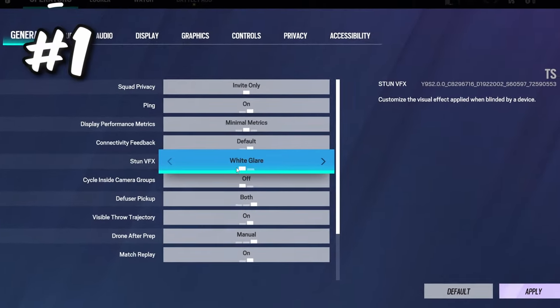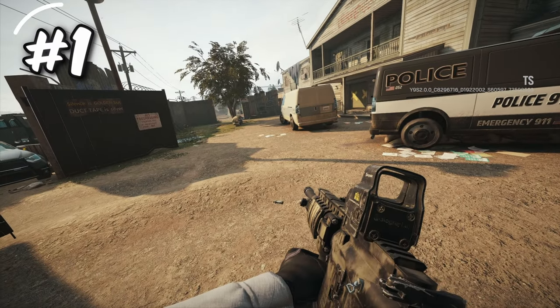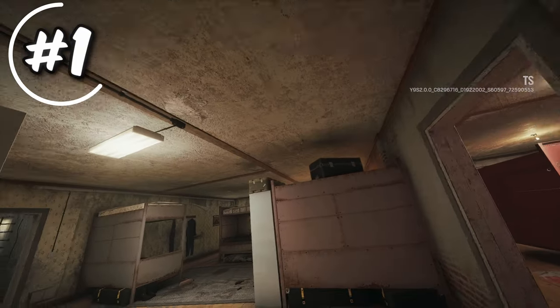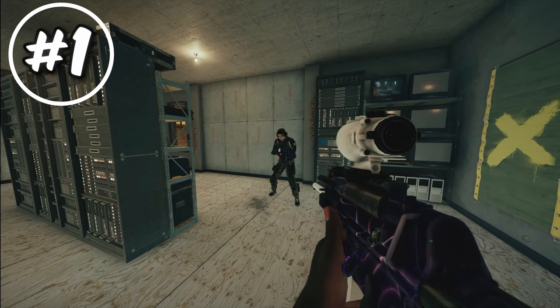The first setting is in the general tab: Stun VFX. This is a new setting released with the new season. Prior to Year 9 Season 2, if you were flashed or stunned, your whole screen would go white. If you turn Stun VFX to dark glare, instead of your screen going white, it will go black, removing a lot of the jarringness of being flashed. Keep in mind this also works when being flashed by Ying, and doesn't change anything when concussed by someone like Zofia or Ela.